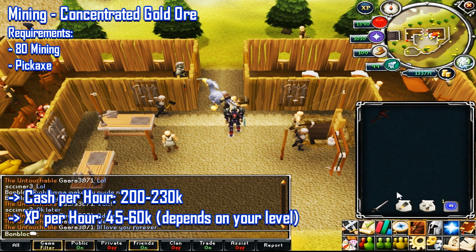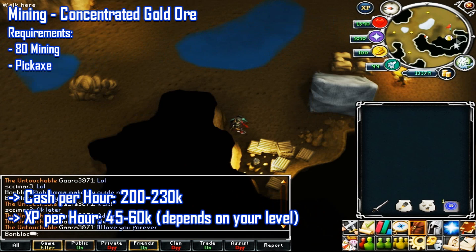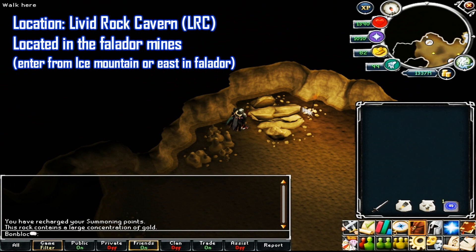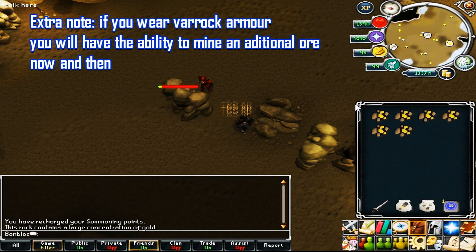Moving on to mining — concentrated gold ore requires 80 mining and a pickaxe. You'll make between 200 and 230k profit per hour, with 45 to 60k mining XP. The location is in the Living Rock Caverns, entered from east Falador or Ice Mountain north of Falador. You go down using the rope, head south to find the concentrated gold ore spot, mine from the corner, then bank at the deposit box near the entrance.